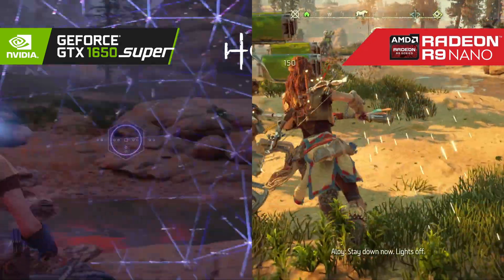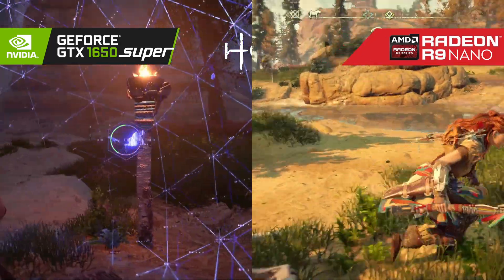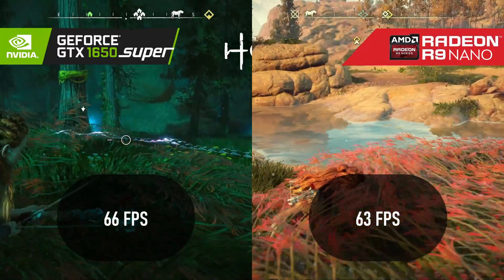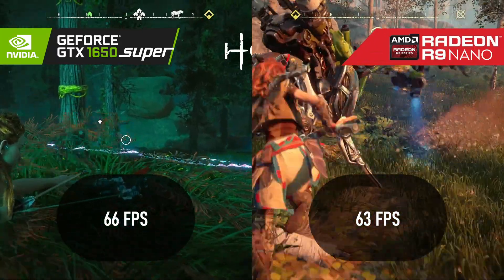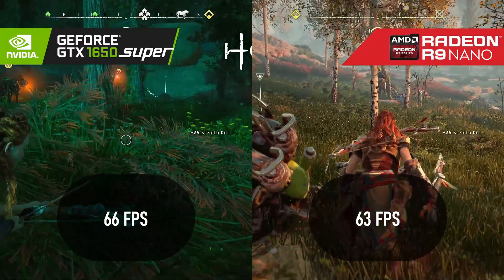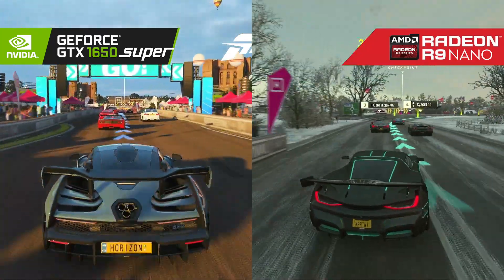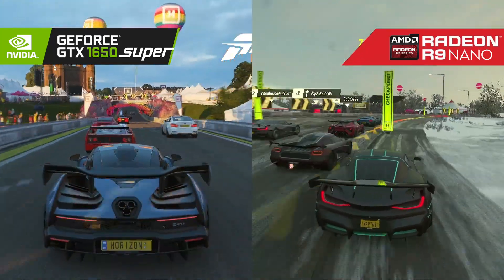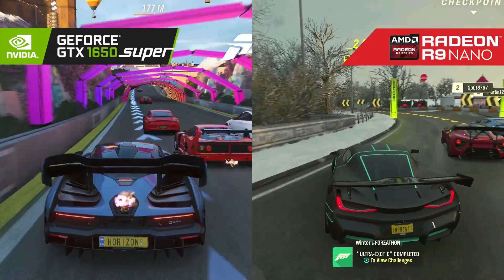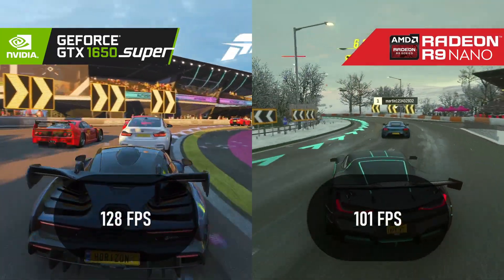Both GPUs manage to break the 60 FPS barrier in Horizon Zero Dawn, and the margin between the two is small enough to call a tie — but we're not here to make friends, we're here to call a winner. And that winner is the 1650 Super. Don't laugh at the old-timer, folks; it's humiliating enough that it lost by an enormous 25% margin in Forza Horizon 4.